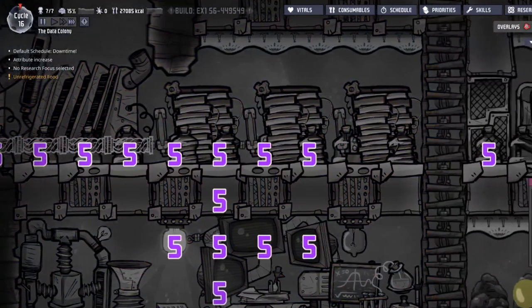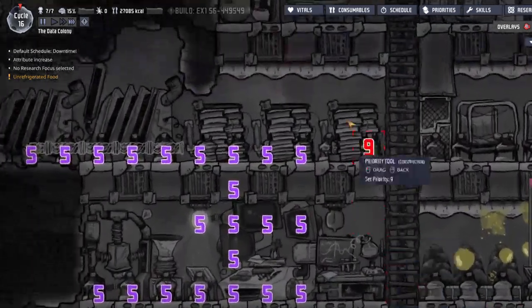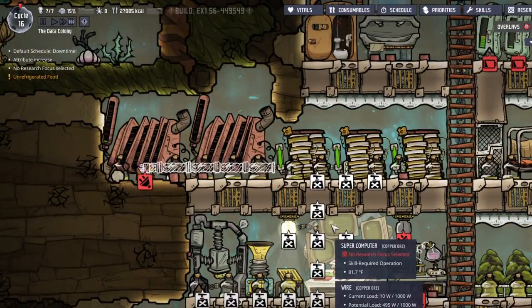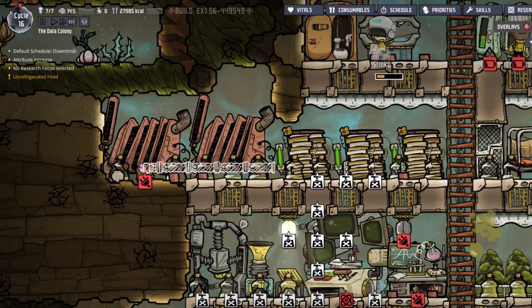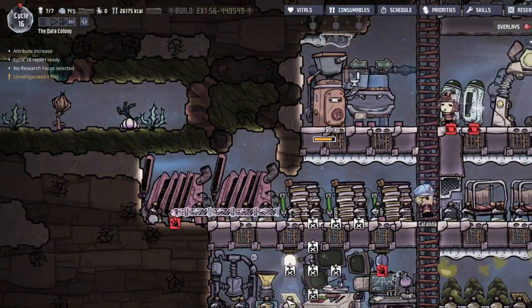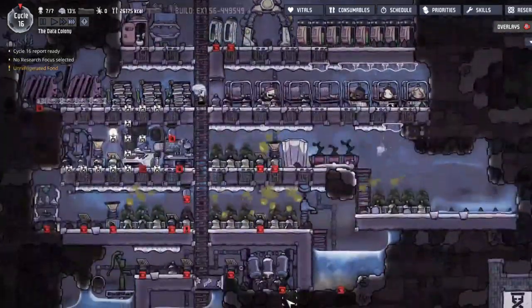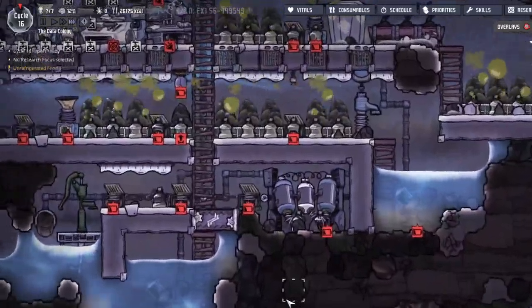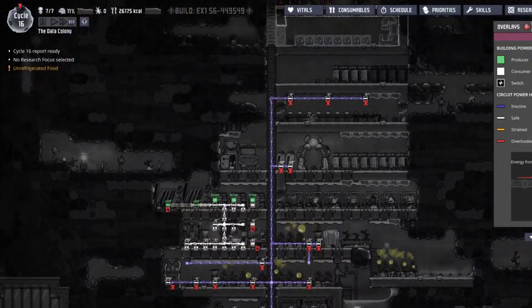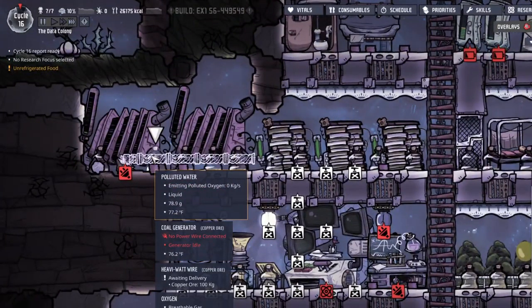Come on, guys. Let's do this. Bam! Priority 9 - go do that. Come on, really? Now our entire colony is out of power. Yep, our entire colony's power grid is currently dead.